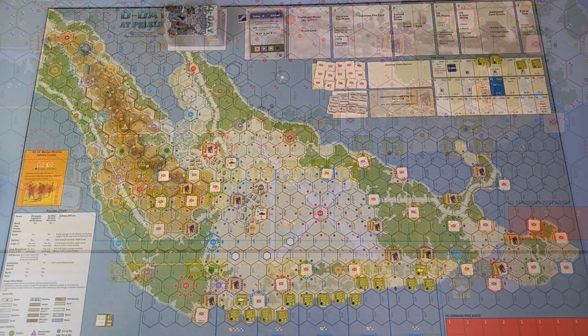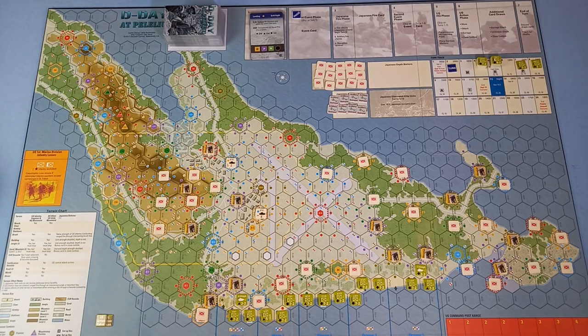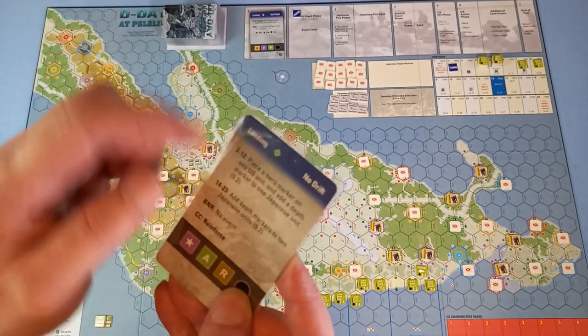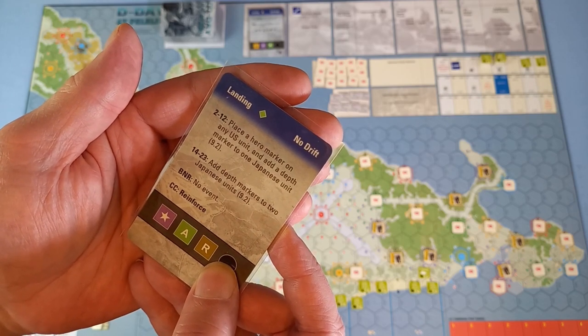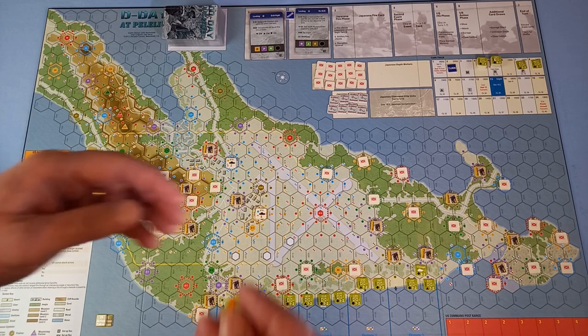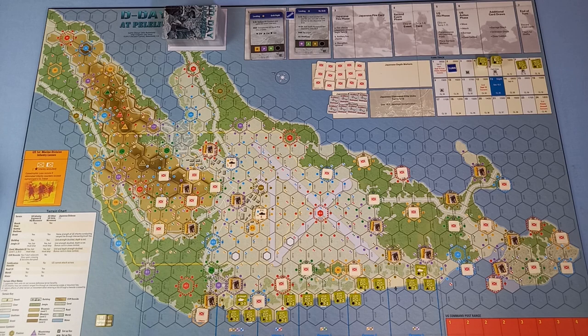Next is the first event phase. We take a card and look at the events section — turns two to twelve, we're using this one. It says: place a hero marker on any US unit and add a depth marker to one Japanese unit. We grab a hero randomly — we've got Pope. We can put him on any US unit, so we'll plop him there, and that will give that unit a free action. But now we've got to place a depth marker on one of these Japanese units.